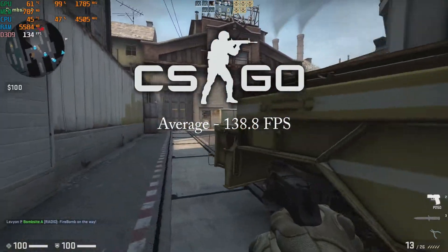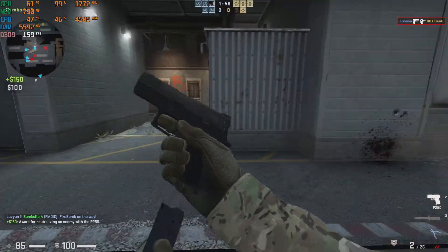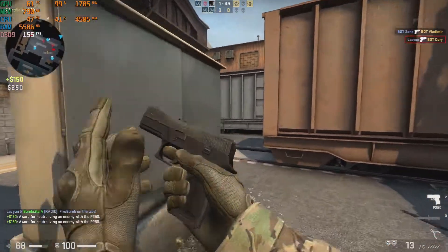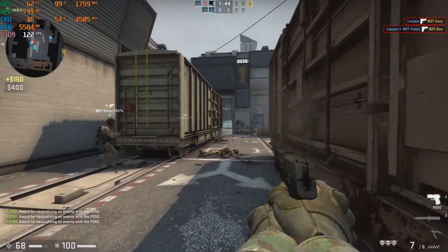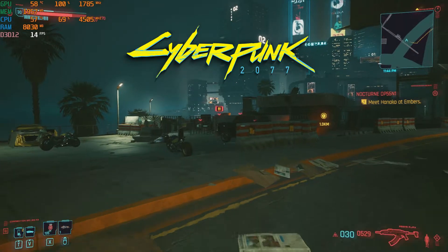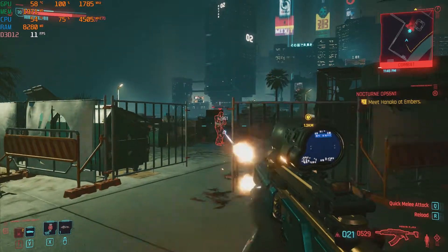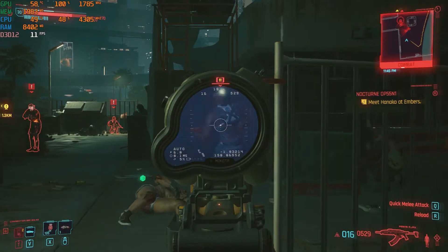CS:GO on the lowest settings got an average of 138.8 frames per second and a 1% low of 68.6 fps. Counter-Strike: Source ran very well but not high enough for high refresh rate monitors. Cyberpunk 2077 on the lowest settings got an average of 11.1 fps and a 1% low of 7.9 fps. Suffice to say, this game doesn't run well at all on the GT 1030.